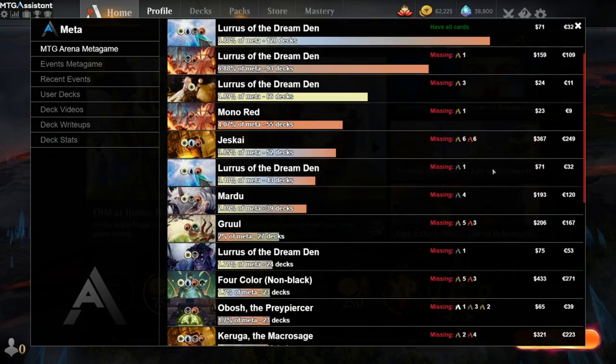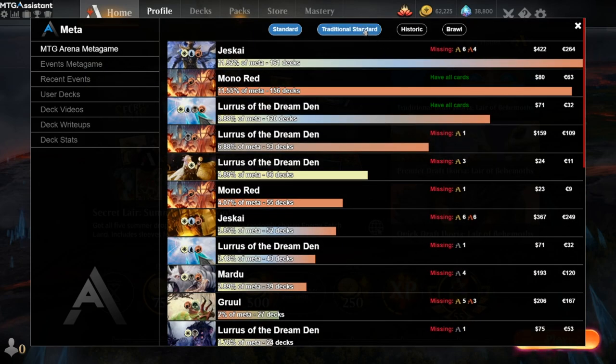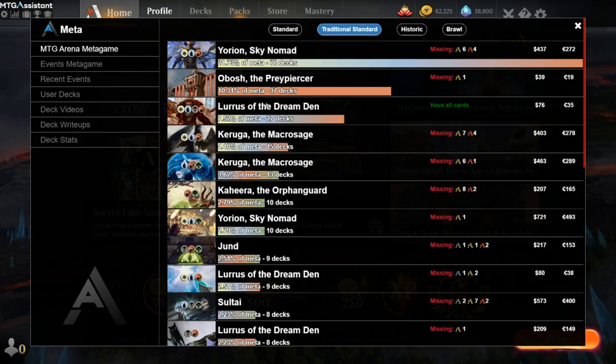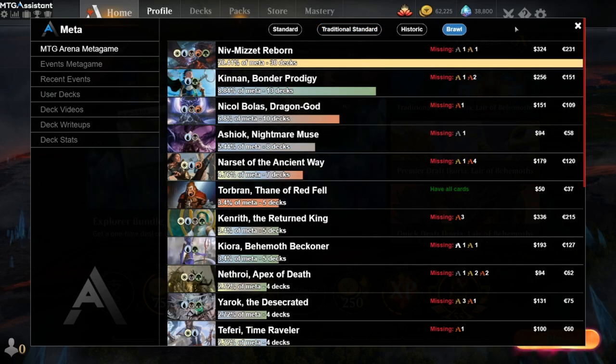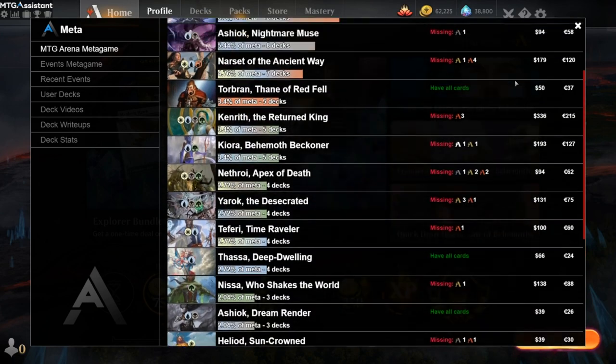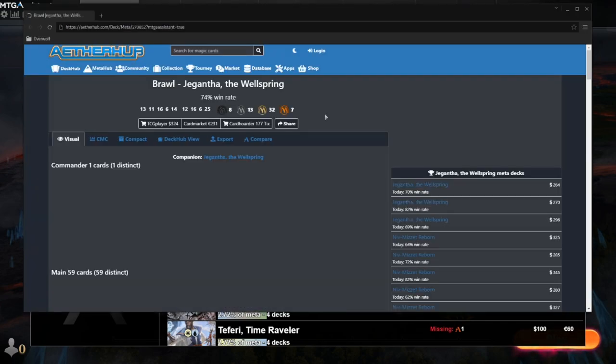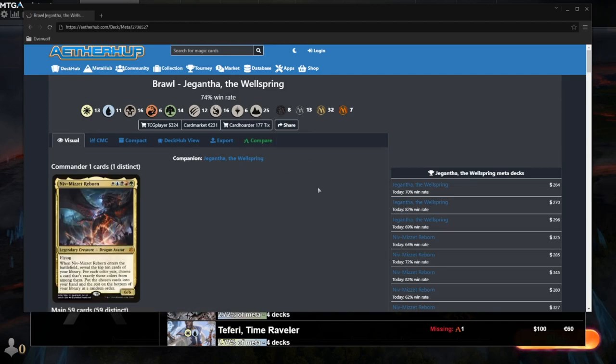Scrolling down, maybe I want to build a top list, or maybe there are some other decks I'd rather play if I had the collection for it. You can also look at other formats — this one is best of one, this is traditional standard best of three. But let's look at brawl, for example. You might be surprised by how many strong decks you can actually build in brawl, since you only need one of each card. It's actually not really hard to build these decks, but it's really hard to know just by looking at a decklist what you can or can't build.